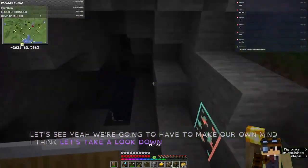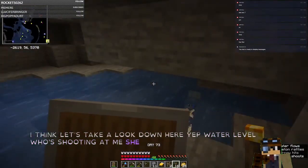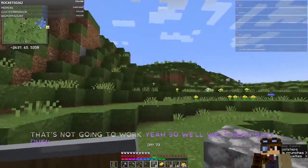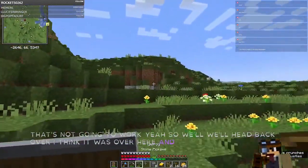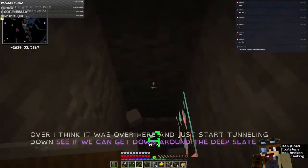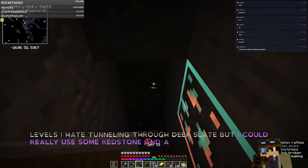Let's take a look down here — yep, water level. Who's shooting at me? What's he doing down there? So that's not going to work. We'll head back over and just start tunneling down. See if we can get down around the deep slate levels. I hate tunneling through deep slate, but I could really use some redstone and a few other things. It's going to be a long way down now that they've lowered the world.